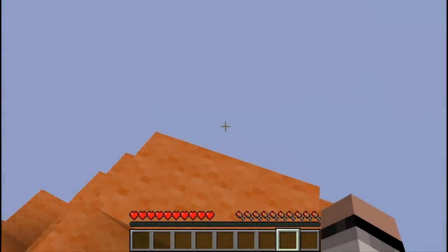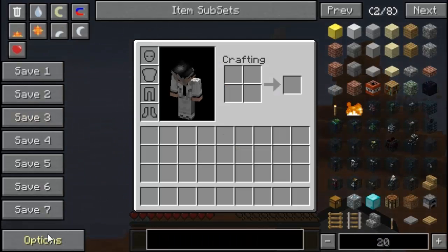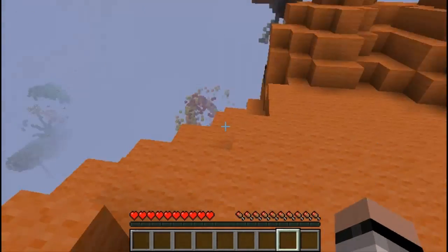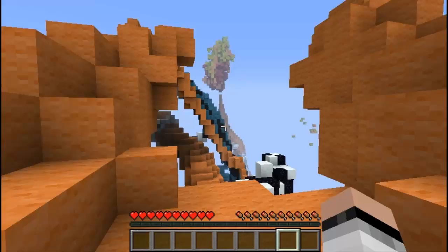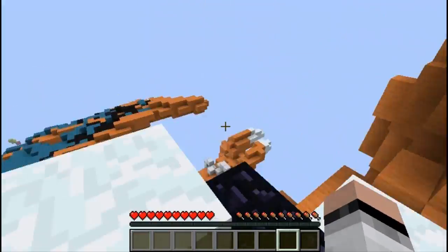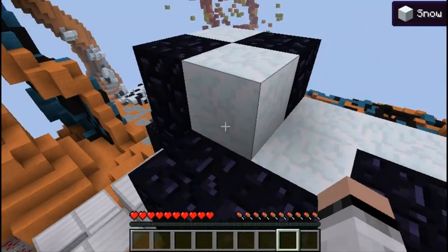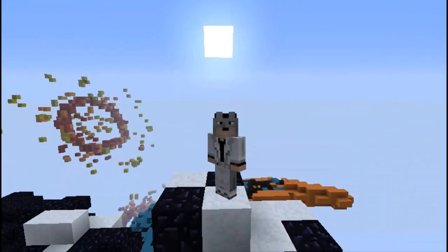That is basically it about Not Enough Items. One cool thing I forgot to mention: when you set highlight tips to shown and look at a block, it shows a tip at the top right corner telling you what it is. So if you look at snow, it says snow; obsidian, it says obsidian. If you want to know what you're looking at, go to options and set highlight tips to shown — it's a little tip at the top right corner.